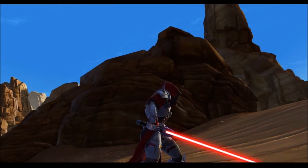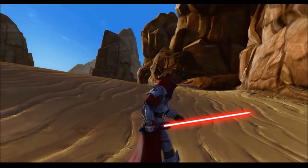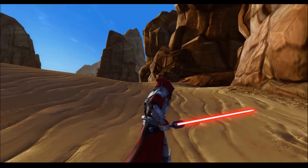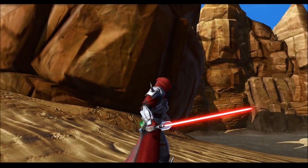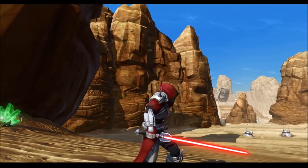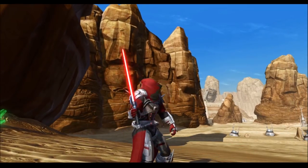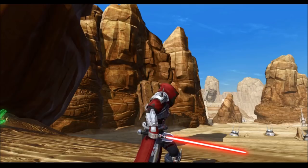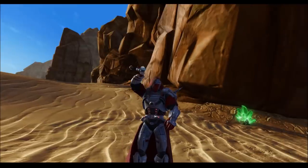It does have the iconic Darth Malgus look to it. What makes it different is it has those two blades coming out from the top, which just look really awesome. Those are unique to just Darth Malgus — his saber is the only one that really had that. It's also got a pure black hilt, a red button that you can see really clearly which is how you ignite the saber, and then a silver ring at the bottom.